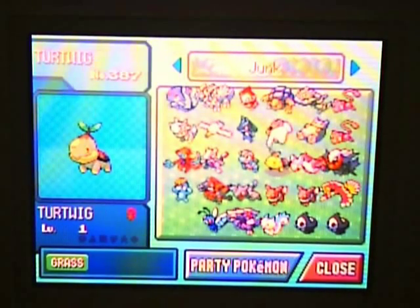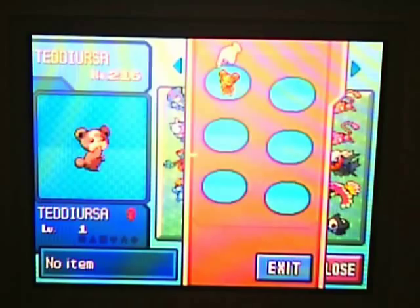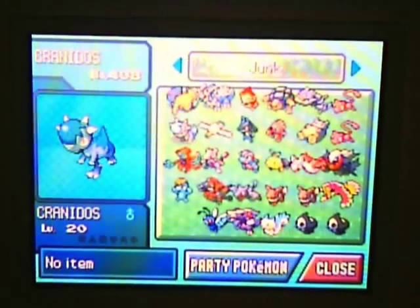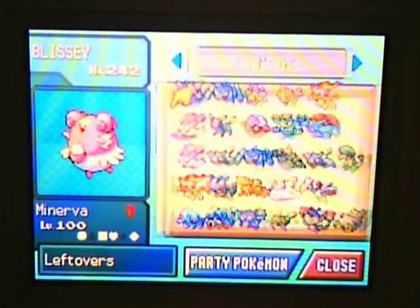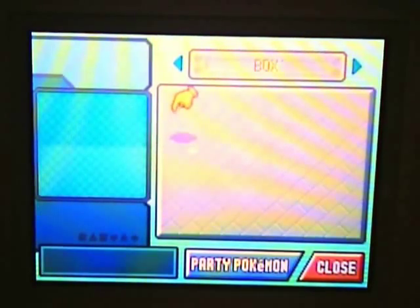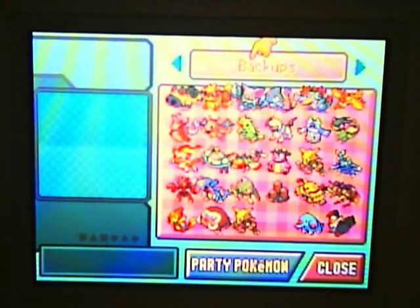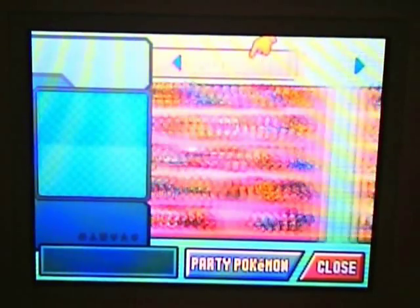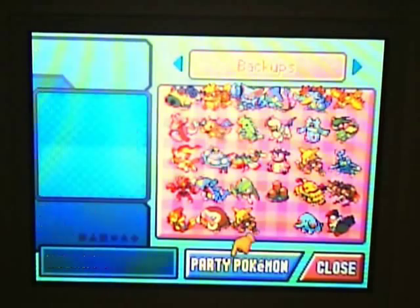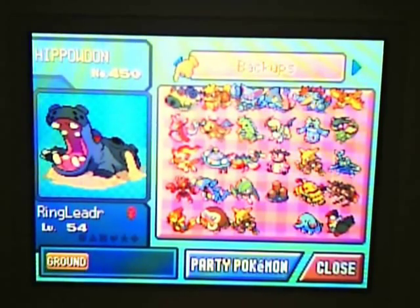Here's an interesting box called 'Junk.' You start off with nothing in your party — well, just one as a placeholder. What you do is organize your stuff in boxes, either in masses or by type like sweepers and walls, however you like. Then go to your empty box all the way on the left and start — this will be considered box one.